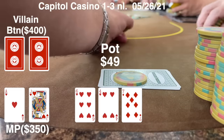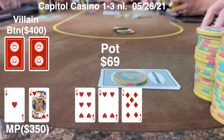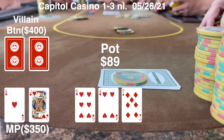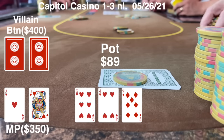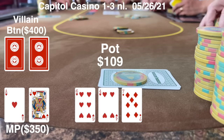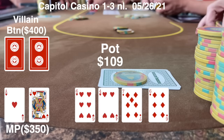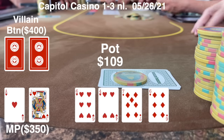We're going to be c-betting this for sure. I bet out $20 and both players call. This definitely hits their range, but with my nut flush draw and two overs I have plenty of equity. I'm looking for a good turn card, and that's exactly what I do not get — it's a six of diamonds, putting up the backdoor flush draw in diamonds.